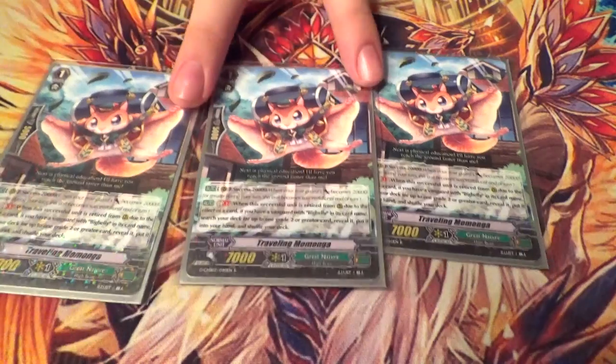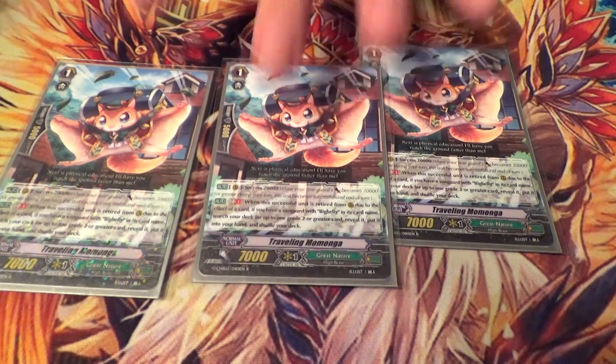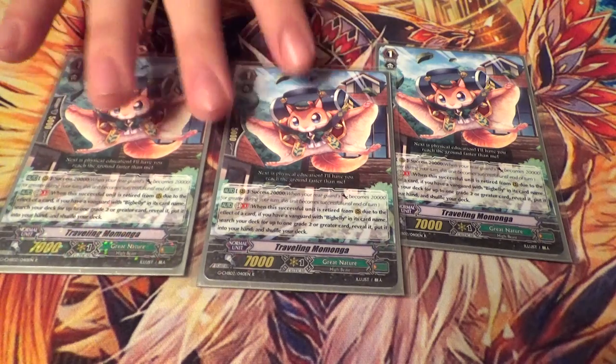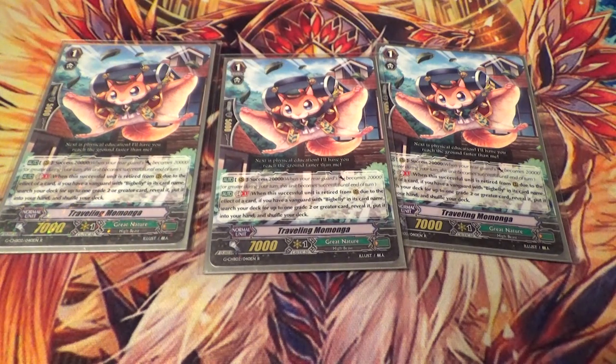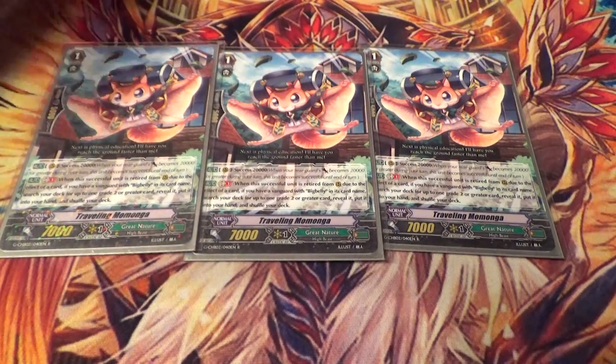Four copies of Traveling the Manga. He's got Success 20K, and then at the end of your turn, if he's retired and was successful, you can search your deck for any grade 2 or greater card and add it to your hand. You're basically just gonna use this to grab Crayon Tigers, but you can get pretty much anything. He's often a really good dope target — you can make him really huge and then get rid of him at the end of the turn.